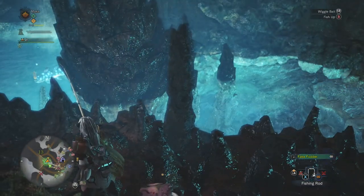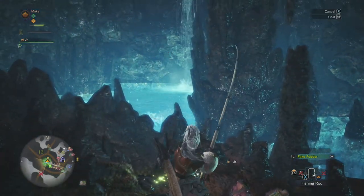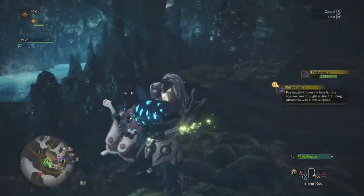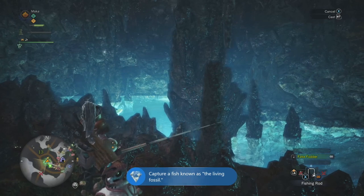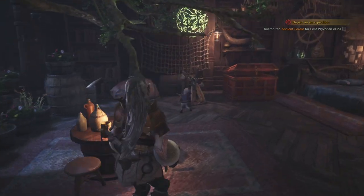Eventually you should be able to throw your fishing rod close by and it will start nibbling — your controller should vibrate each time it nibbles. Once it latches on, press B and then mash the B button the whole time without stopping, and use the appropriate directions on the left stick to reel it in. If you're having significant problems, you can find bait bugs nearby in this cave to put on your fishing rod to make the fish bite more easily.